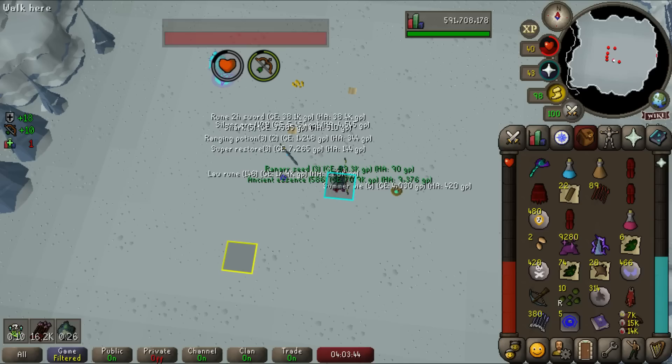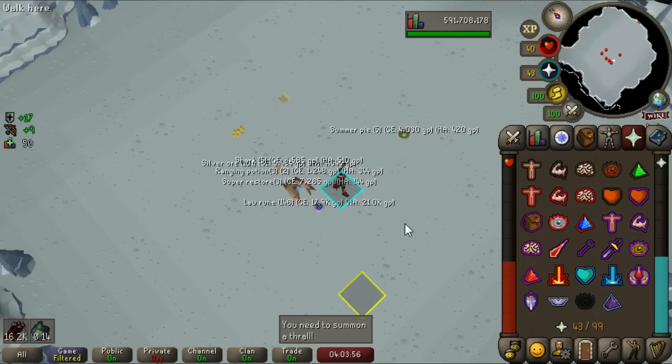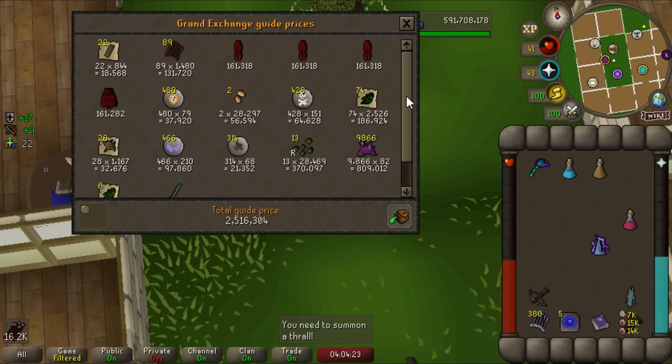My inventory is completely full so I have to leave. Let's price-check our first trip at the Muspah — it was a 12-kill trip, not bad. 2.5 million GP. For anyone wondering if this boss is still worth grinding — yes, it absolutely is. Plus the Venator shard is still like 7 million gold, so this boss is pretty insane for any kind of account right now.